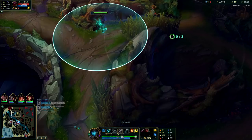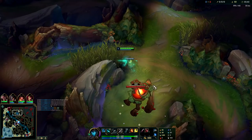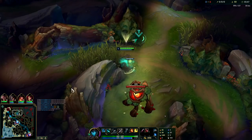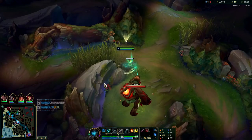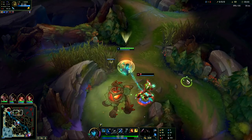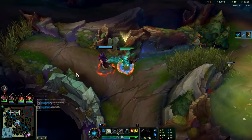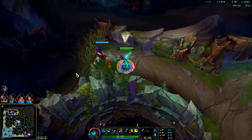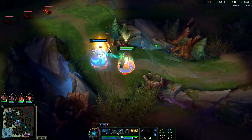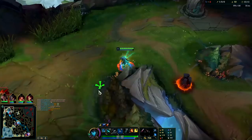Ivern's probably already taking his red buff - no he hasn't. Got him! The enemy jungler's picking something off-meta like Twitch, farming at really low HP early. You can capitalize on that since you're gonna be shoving wave early. I'll just proc my E on him - I have double buffs.